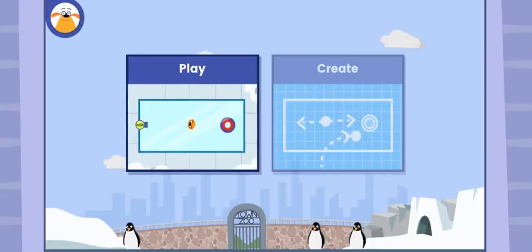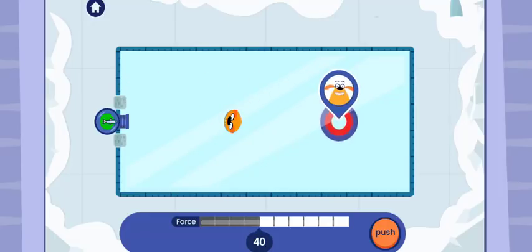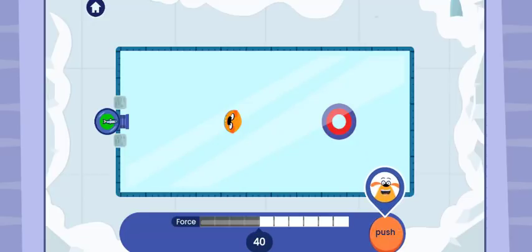Launch that fish! Look — my plushie is there on the ice! Use the cannon to push a fish at the plushie. Can you get it to the target? Tap the push button to launch a fish!